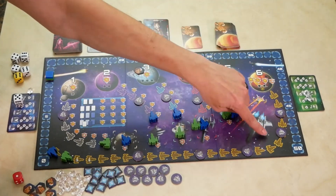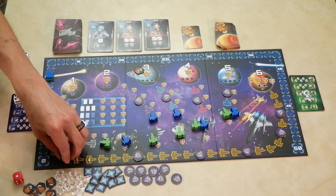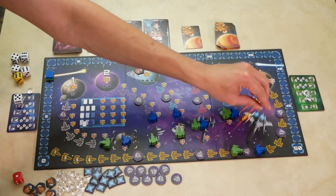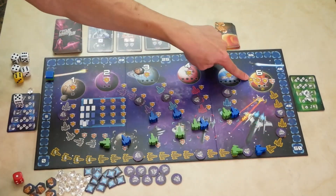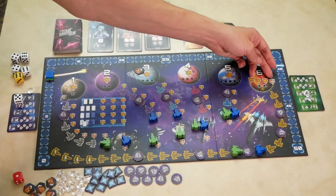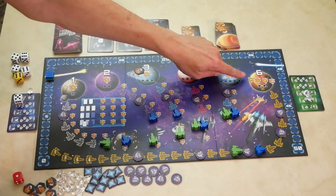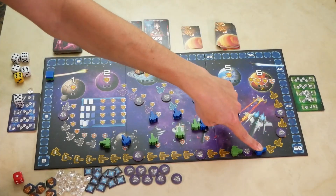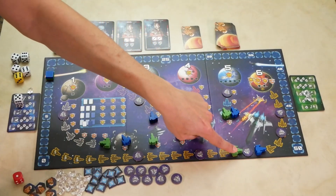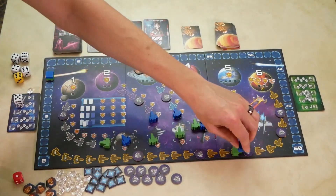The sixth planet scores differently — instead of position on the path, it is based on your position relative to other players. In a four-player game, first place gets 10, second gets five, third gets zero, and fourth gets negative five. In a two-player game, the player in first gets five plus one point for each space difference between the first and second player, and the second player gains nothing.